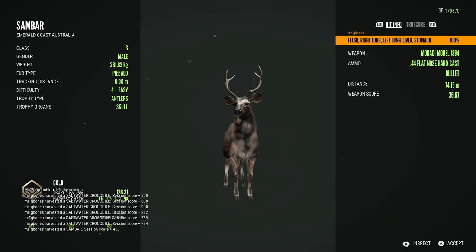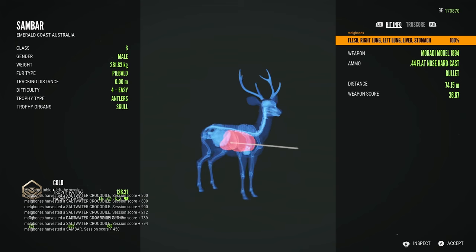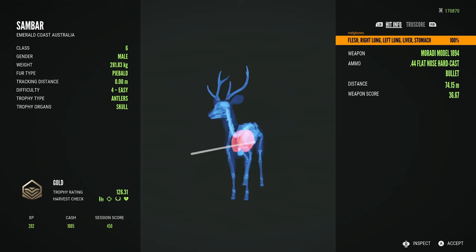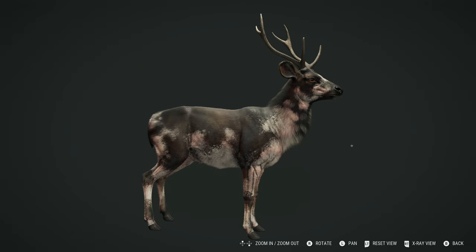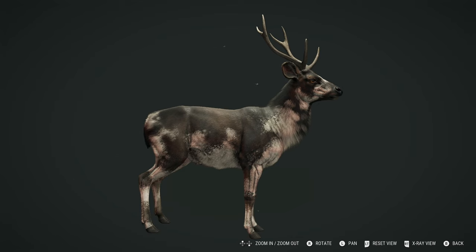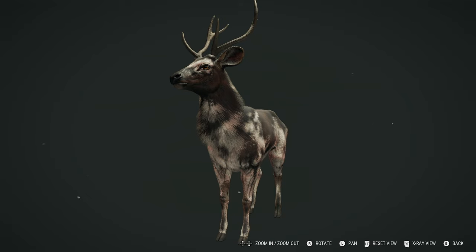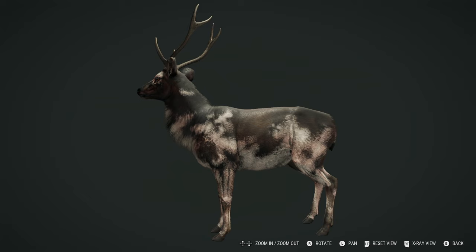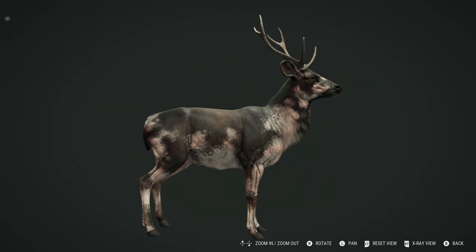He is a gold which I expected with him being a nice size level four — 126.31, not massively into gold but he makes it and is just absolutely stunning. The .44 doing fantastic work there, going through all those organs — double lung through to the liver and even to the stomach. That darker brown fur mixed with that white patterning is so beautiful, and the way the white blends in with the darker fur is just gorgeous. This is such a stunning animal. I love finding rares in this game. That piebald magpie goose and this piebald sandbar are two things I've really been hoping for and I'm super stoked to have both going to the main trophy lodge.